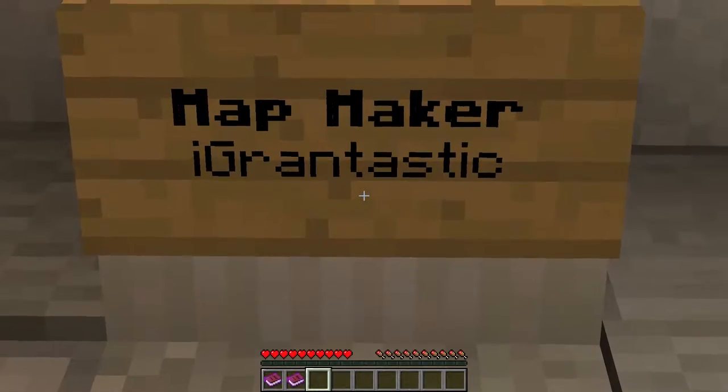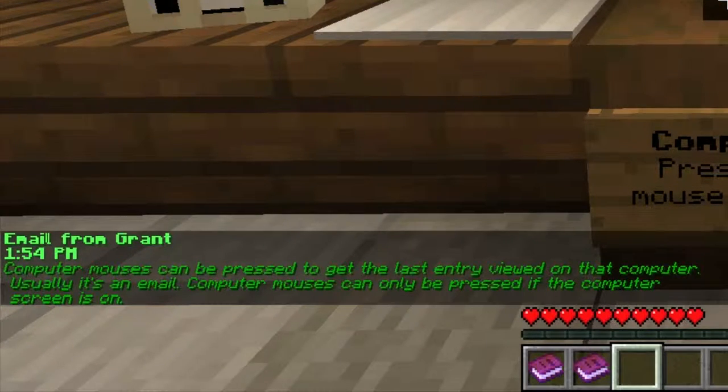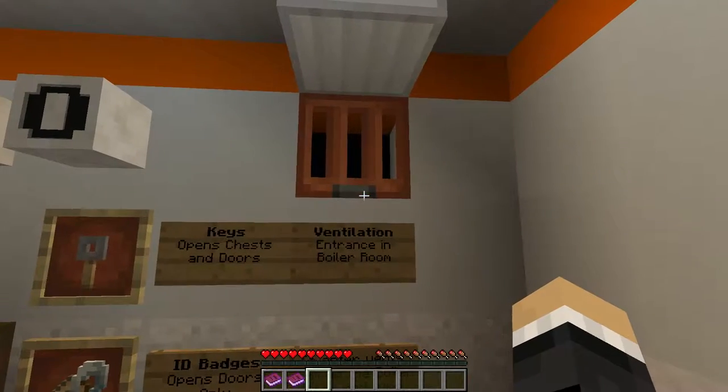Map maker. Good man. Computer — there's an email from a grant. Computer messages can be pressed to get the last entry viewed on that computer; usually it's an email. The computer mouse is going to be pressed if the computer screen is on. Keys open chests and doors. ID badges open doors only.